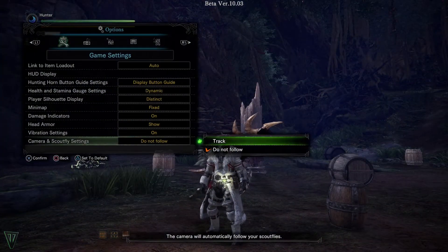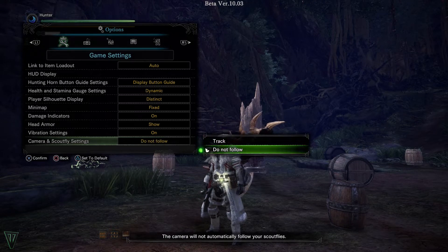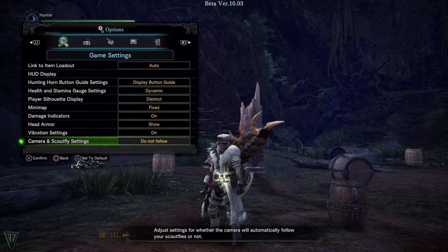I'm not sure if this is new to be honest, but you can remove the scout fly tracking, which should help with the neck snapping that is still present in the beta. Come on Capcom.